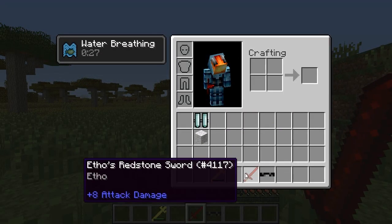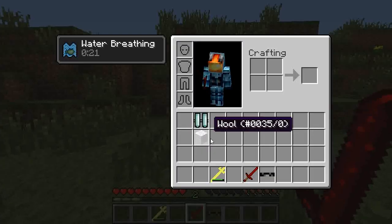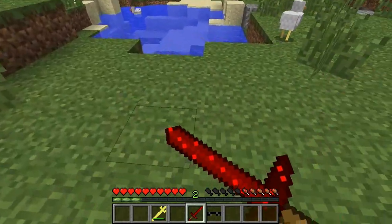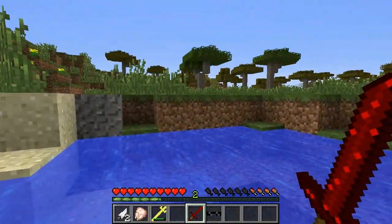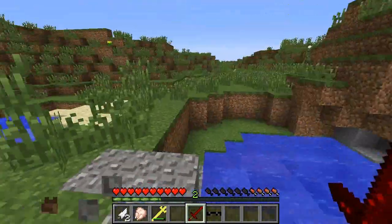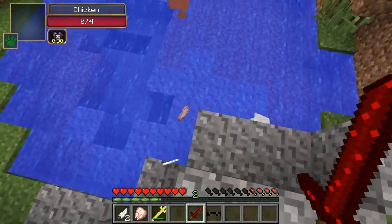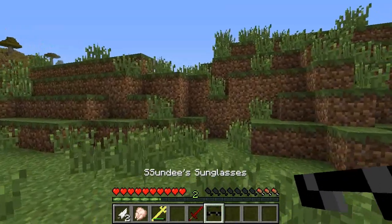Next is Etho's Redstone Sword. You craft it with a block of Redstone and it does 8 attack damage. When you attack stuff, they die. It also gives them 30 seconds of Wither as well. So if they are stronger than a chicken, they will have a 30-second Wither effect on them.